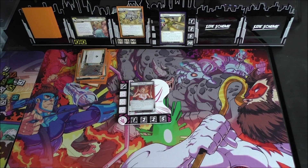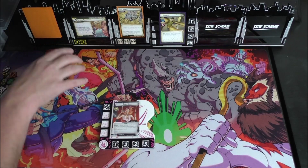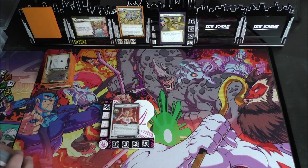Hey everybody, welcome to Marvel Champions Monthly. I am Kennedyhawk. Today on our Stealth Strike series, post-Sinister Motives, we're going to be playing our first playthrough where we're playing as the new heroes from the Sinister Motives wave using old aspect cards, or old heroes using new aspect cards to see how the game has been spiced up.